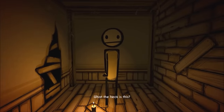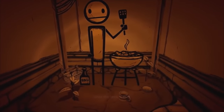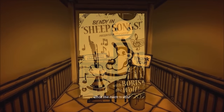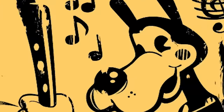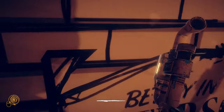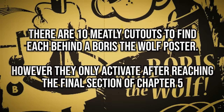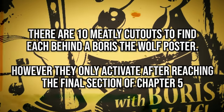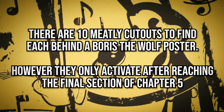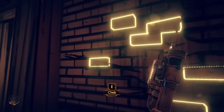You may remember in the original Bendy and the Ink Machine, each chapter contained a hidden cutout of the game's creator, the Meatly. They were unlocked by walking through invisible walls adorned with a Boris the Wolf poster. Bendy and the Dark Revival ups the ante by including not five but ten hidden Meatly cutouts, and this time each has a very unique appearance. Just as before, they are hidden behind certain walls featuring a Boris poster. However, we must reach the point of no return in chapter five before these walls become accessible.